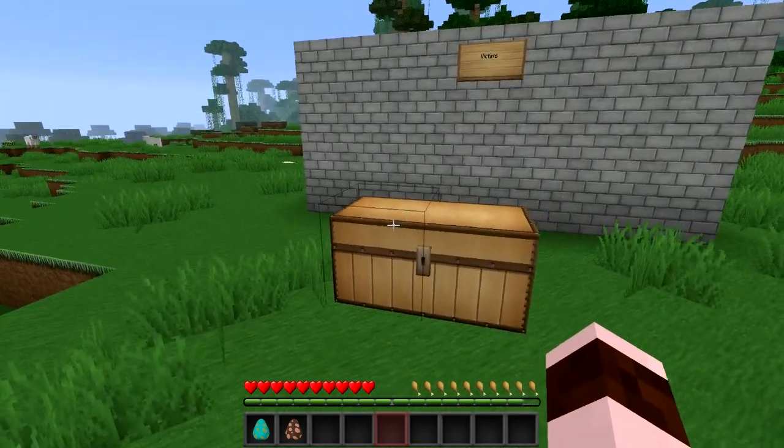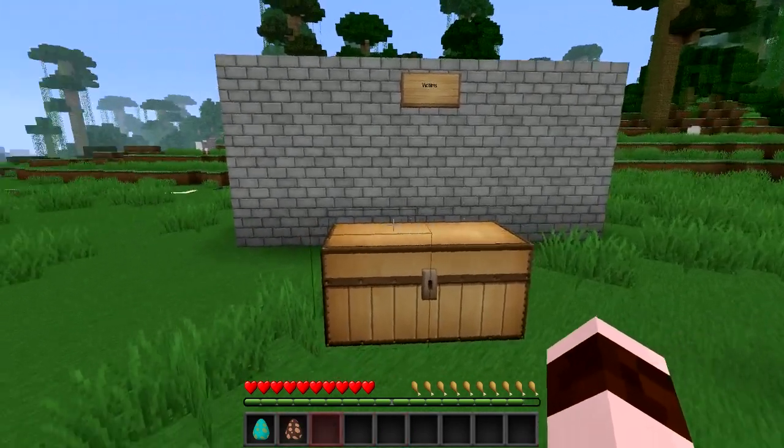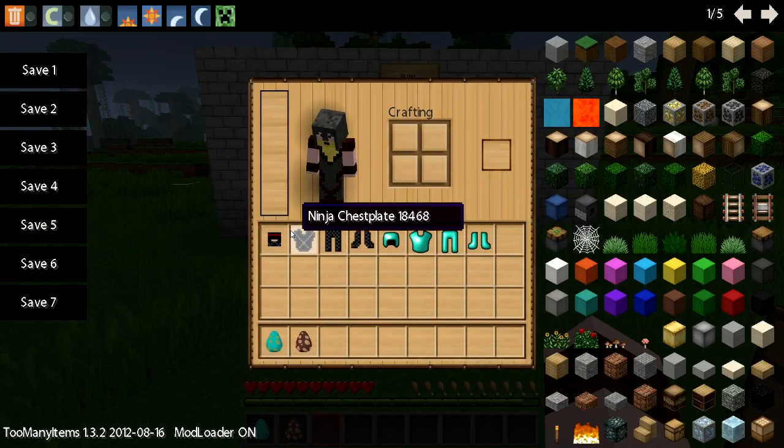There we go, and I got some mob eggs — a villager, just so I can kill them and show you what I have to do here. The first thing I'm going to show you is the armor.